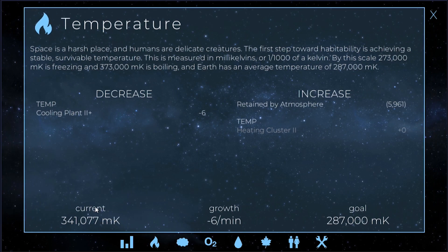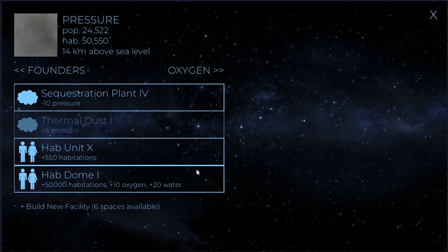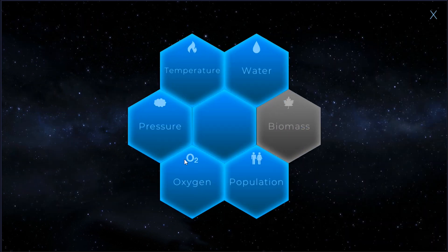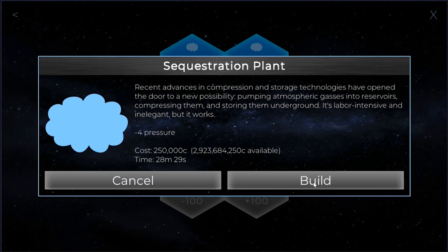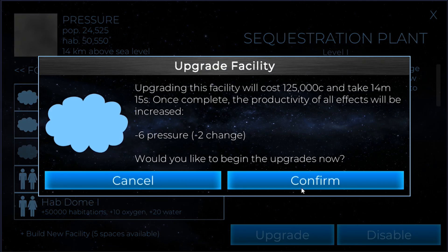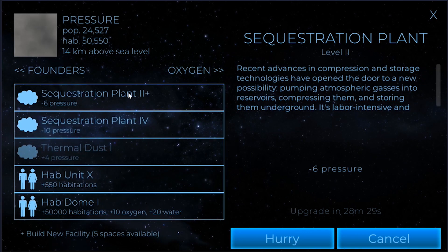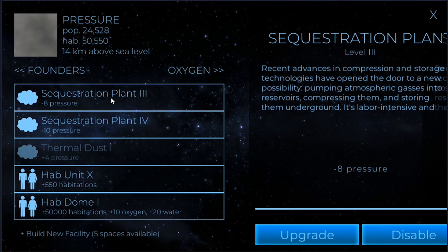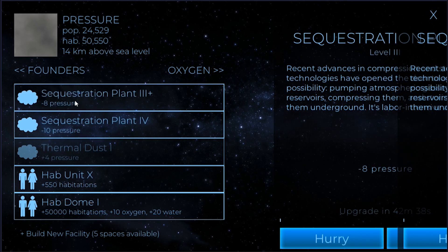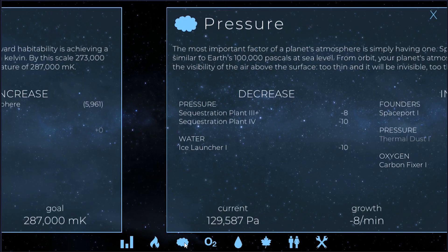We're at minus eight, so maybe a few more days running and it won't be too bad. For pressure, I'd like to start getting that down a bit. We've got sequestration plants currently at zero, which means this sequestration plant has zeroed it out — that's fine. We're going to go ahead and build another sequestration plant and rush it with some of my genesis points. I want to get it up to minus ten. This other one goes up to minus twelve, so we'll keep that one running. The one at minus eight we can just shut off when the time comes, and everything will be balanced.